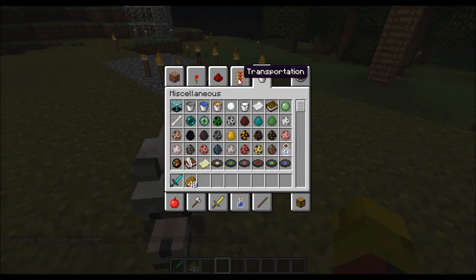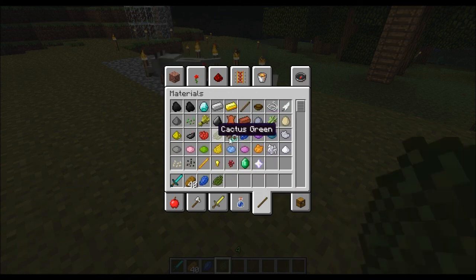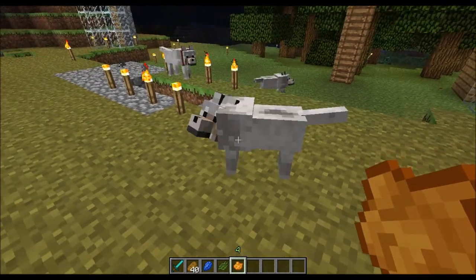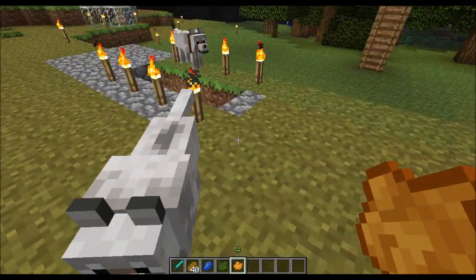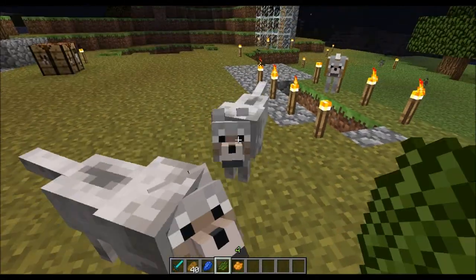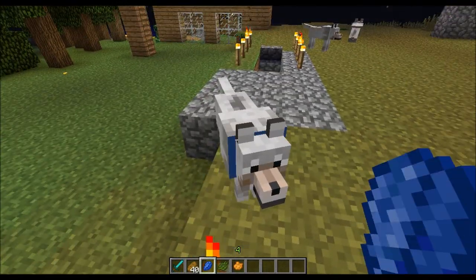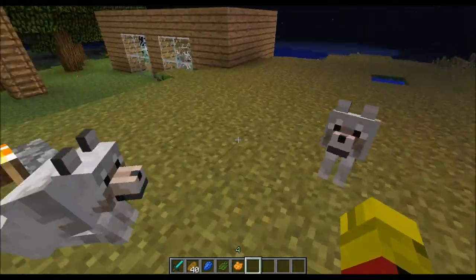My wolves are following me around. Something I can show you right now with the wolves is we can dye their collars. So if you look at this guy — we're supposed to be able to dye their collars. There we go — dye his collar orange. These guys don't appear to have collars at all, but I dyed this guy's collar — it's orange, it's green, it's blue. So we can color code them now, which is a bit strange.